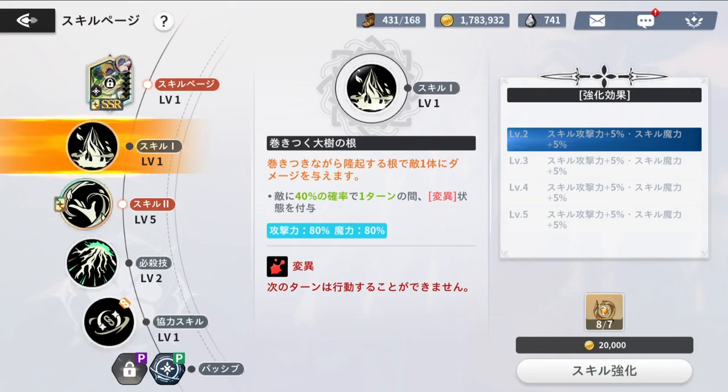Going over his skills — skill 1 is called Twisted Roots, which is very annoying on the opposite end. It has a 40% chance to transform the enemy into a tree for one turn. Some of you may remember this from the beta where it was very annoying; they dumbed it down a bit. Pretty much it makes the enemy lose their turn if it procs. Each upgrade gives you 5 skill attack and skill magic attack.